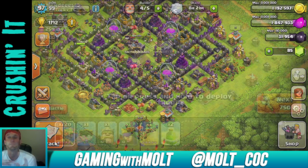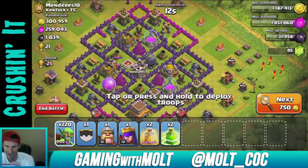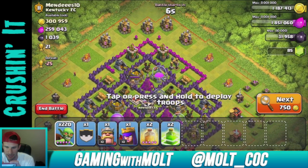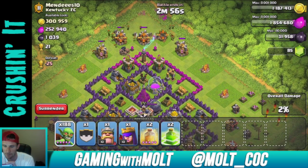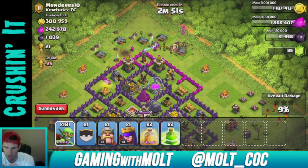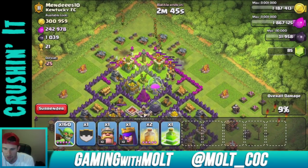Alright guys here we go — we have 235 goblins. This is a whole lot of loot, I know I'm gonna miss out on a lot of it. I'm going to attack from the top up here and clear out all of these outer buildings first, try and set off the rest of those giant bombs. Then I'm going to drop down a jump spell right there and get all of our goblins in.